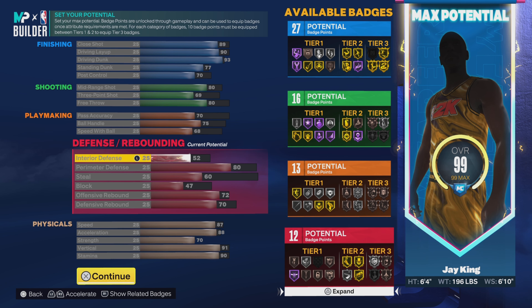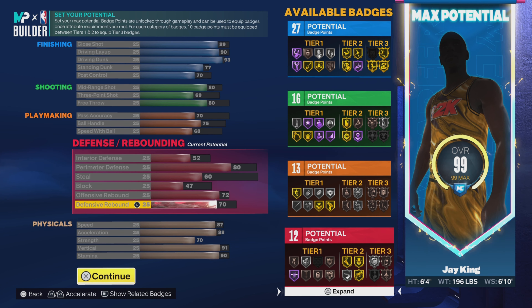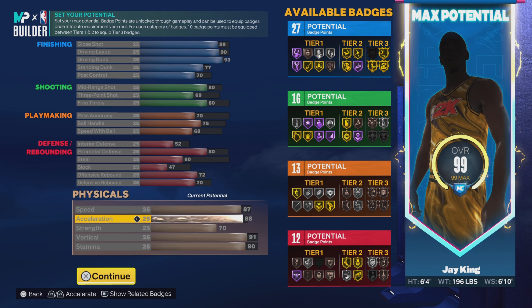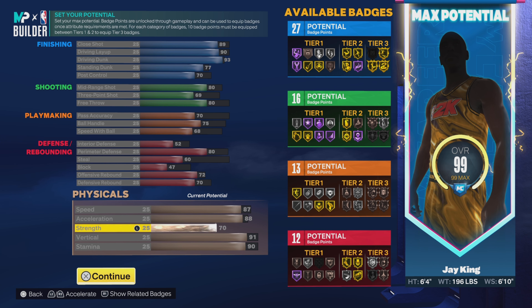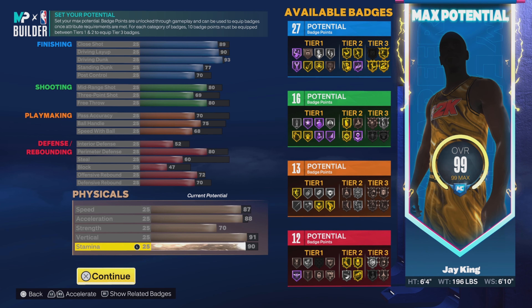Then we're going 52 on the interior defense, 80 on the perimeter defense, 60 on the steal, 47 on the block, 72 on the offensive rebound, and 70 on the defensive rebound — giving us 12 defensive badges. Last category, the physicals: 87 on the speed, 88 on the acceleration, 70 on the strength, 91 on the vert, and 90 on the stamina.